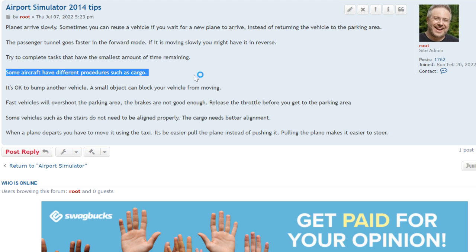Some aircraft have different procedures, such as cargo. You have passenger aircraft and cargo aircraft, and the cargo aircraft is going to have a different procedure. For example, you have a cargo vehicle that goes and loads or removes a piece of cargo.